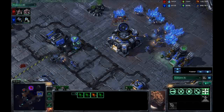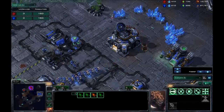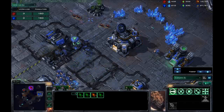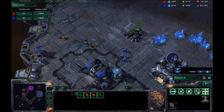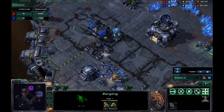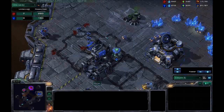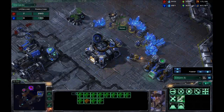I lost an early Overlord in here, two Marines. So I managed to get one, two, three workers? Three workers for four Zerglings — that's not too bad. Nearly four workers. I think that's pretty much cost effective, until the mule comes in.